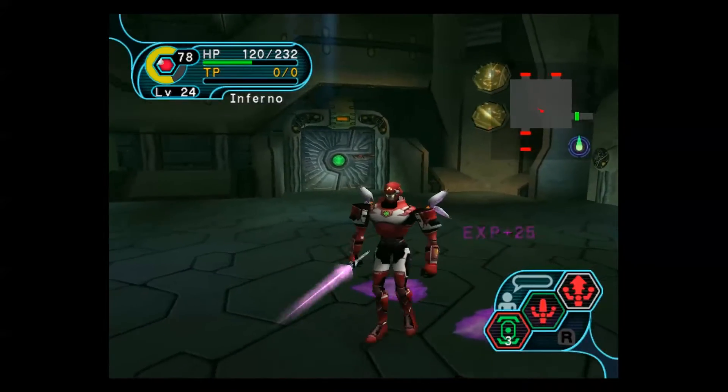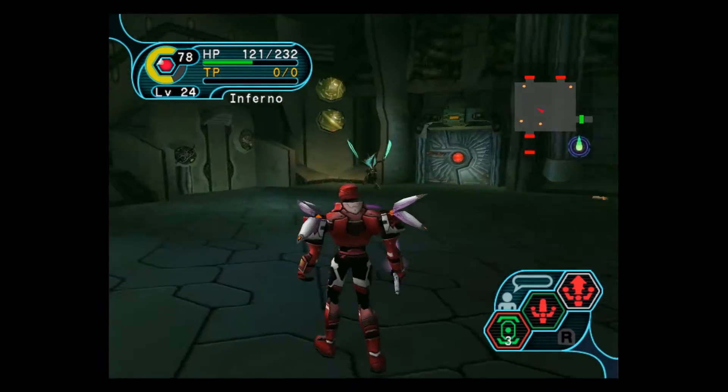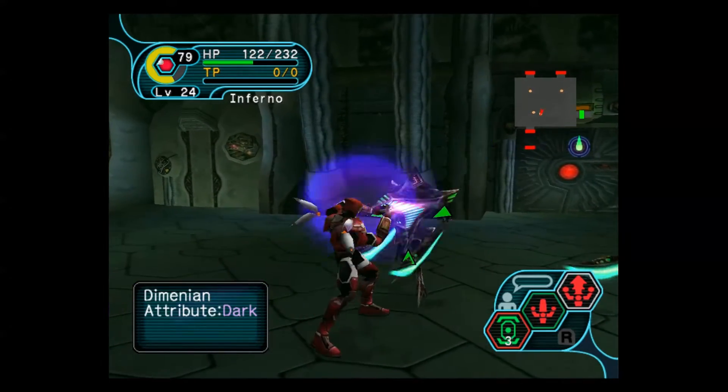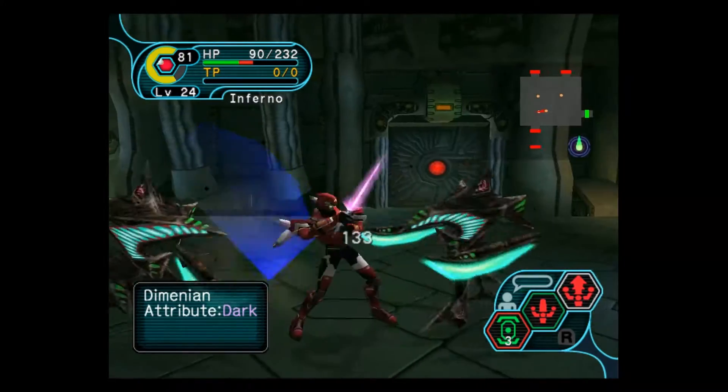I think that glowy thing on their arm — if memory serves — what it actually means is that when you attack them and they counter it or they parry it, they're actually charging their attacks. So when they do that little lunge attack with their arm, they're hitting harder. I don't like Delt Sabers.